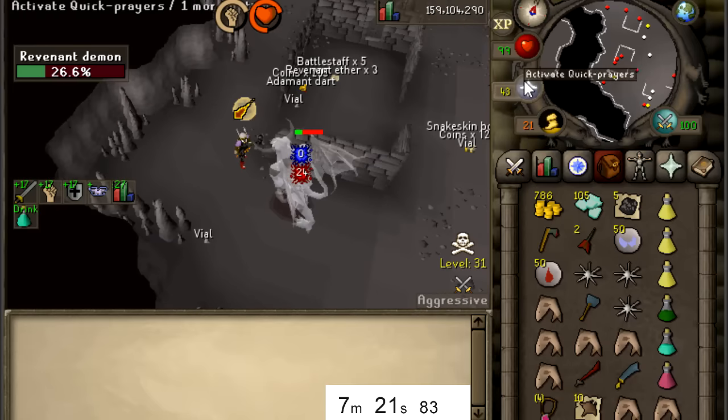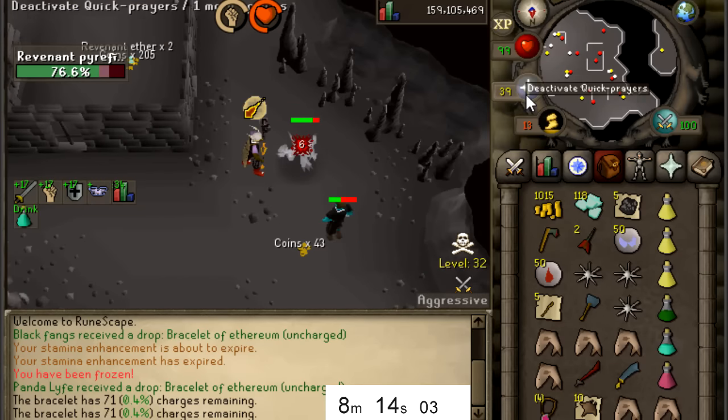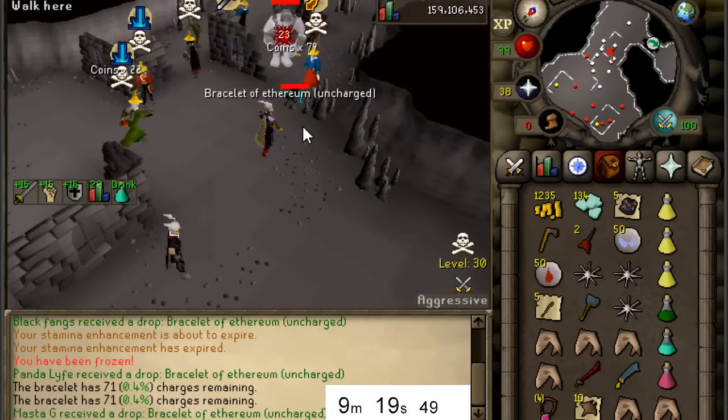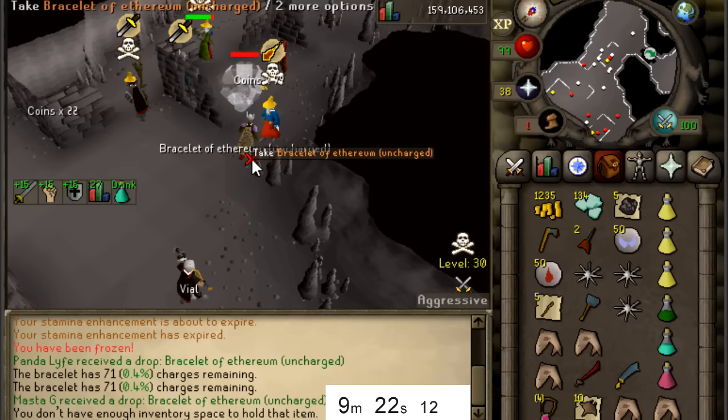Battle staff times five - not bad, not bad. Just imagine 100 dragon plate legs - that's a straight up 16 mil drop you can get from an imp. There's a Bracelet of Ethereum uncharged on the ground... I just picked it up.